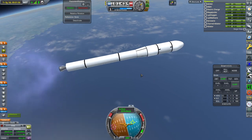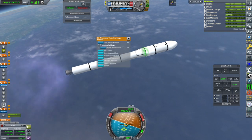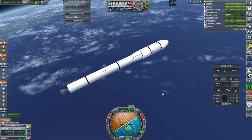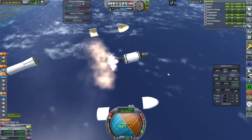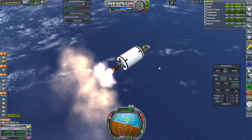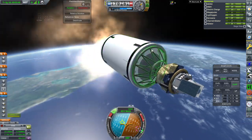The boosters imparted a roll that we can no longer stop on this stage. On the next stage we have RCS, so that's possible. Separation — we also separated the fairings, which is probably the best time to do it when we have the minimum amount of thrust. RCS, please stop the roll.